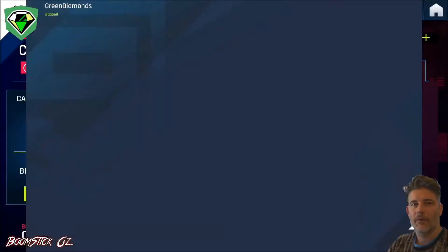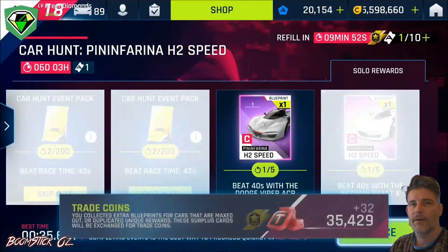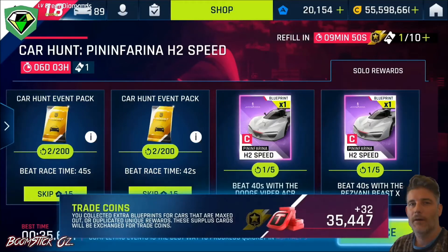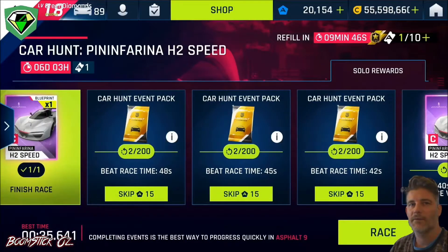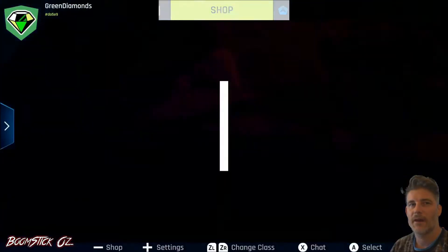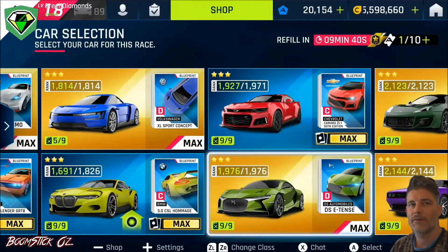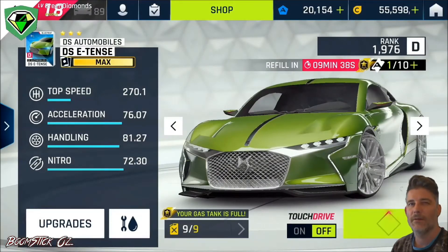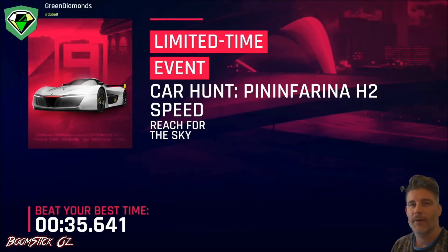Now what I'll do is also do a run in the defaults so that you can see what it's like for those of you who don't have either the Dodge Viper or the Resvani Beast, or you're having trouble getting these guaranteed blueprints. We'll use my defaults as gold, which should be reasonably achievable after about two weeks to a month of playing an average amount of time.